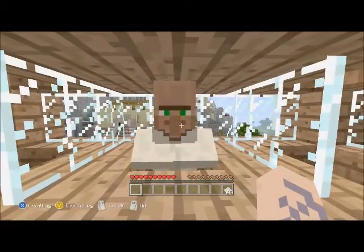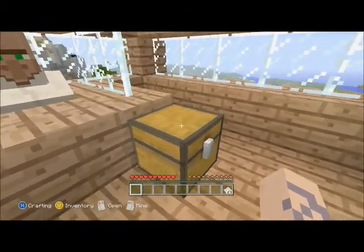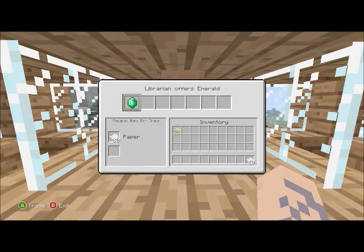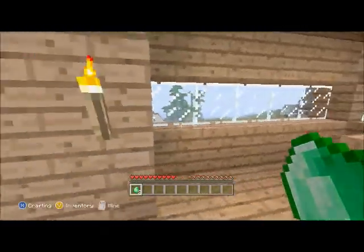You can trade with villagers now. You can see it shows you at the top what the librarian is gonna offer, and then the items required for trade. Since this is a tutorial, they have the items right here in the chest already. He wants 30 pieces of paper for one emerald, so they gave you 60. All you do is hit the A button — that's how you trade, really simple.